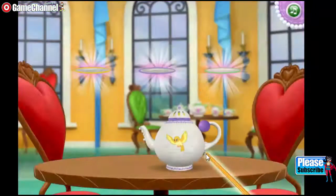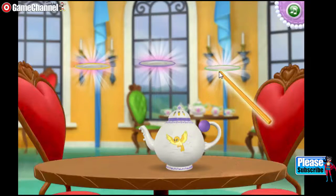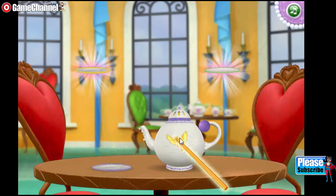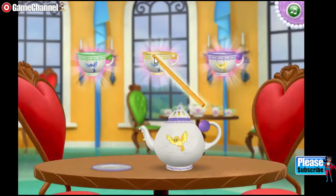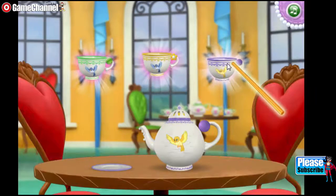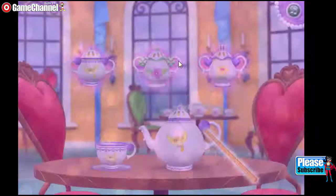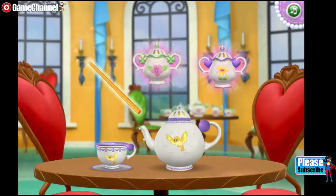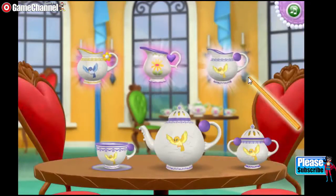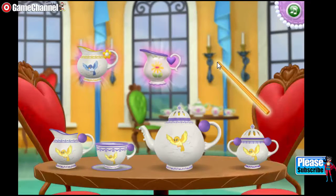Now we're set to begin! That's not a matching piece — have another go. Good job! Doing great! Next, we need a teacup with purple stripes and a yellow bird. Nice work! We're almost there! Now we need to add a sugar bowl with purple stripes and a yellow bird. That's it — you're really good at this! One more to go! What a beautiful tea set!